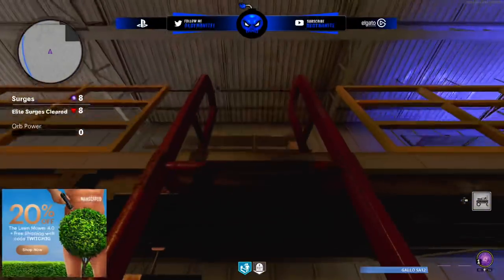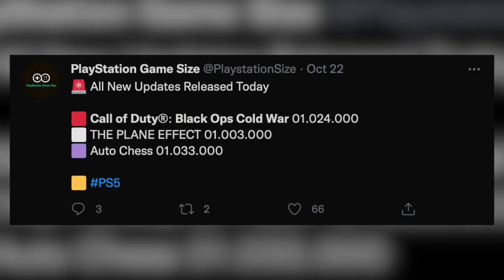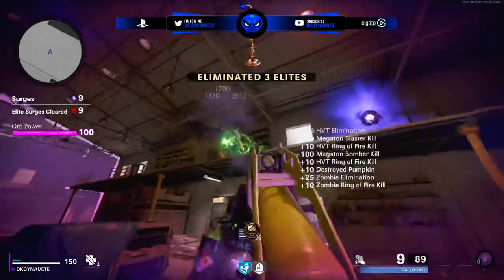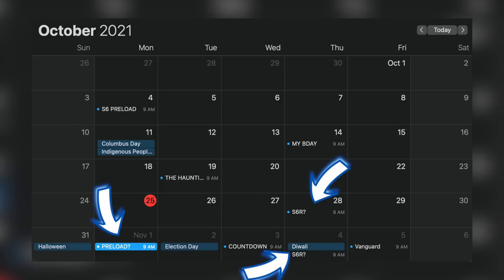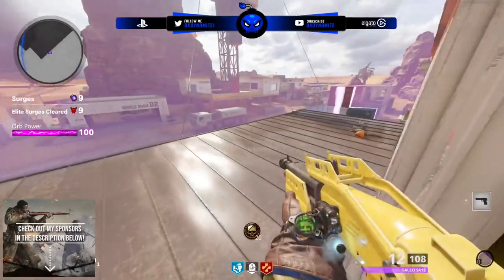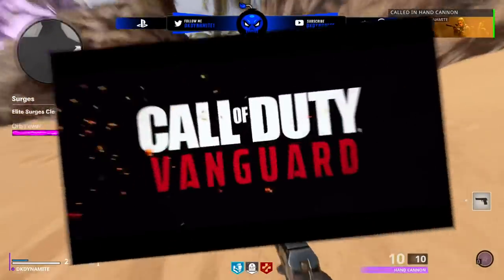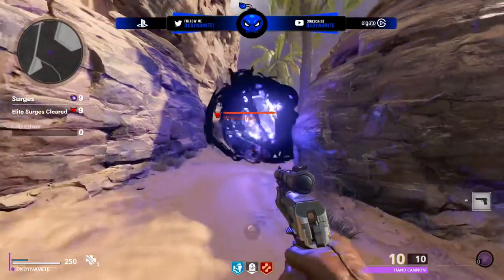A release date for Season 6 Reloaded is a bit tricky. Usually when a new title update pops up in the PlayStation database, we're a couple of days to a week away from the preload going live on all platforms. Last week's update 1.25 preload was 4-5 gigs on PlayStation and 7 gigs on PC, and we still don't know what it was for. Will the preload for 1.26 go live Monday for a DLC release on November 4th, or will it go live this week for an installable update on Thursday the 28th? Gaming scoopers are saying November 4th is the current launch date of Season 6 Reloaded.